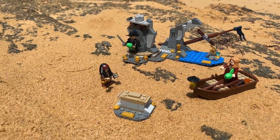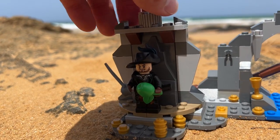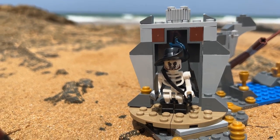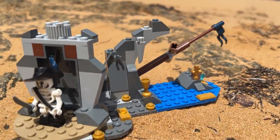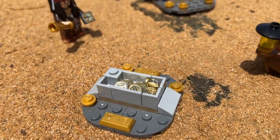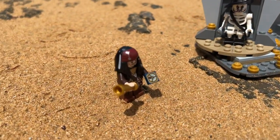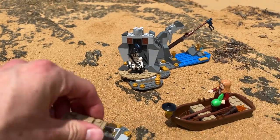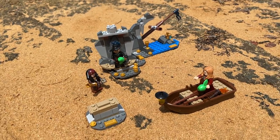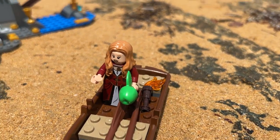Then we got the Isle de Muerta, with four minifigures — but secretly one of them is Barbossa in his true form, as he has the curse. This is the scene where there's all the treasure and the curse, and we get to learn that they have to return the coins. Elizabeth Swan had only one coin, the final coin — but actually Jack Sparrow had the final coin, and it was a great twist. One of the best scenes in Pirates of the Caribbean history. Something awesome about all the sets is that each one had its own unique minifigure.